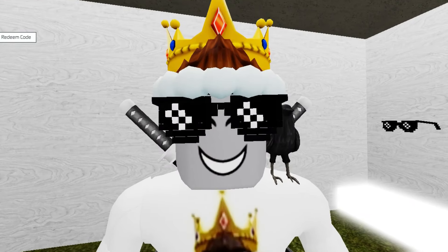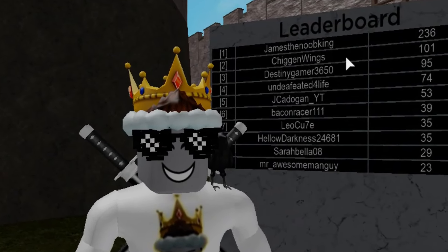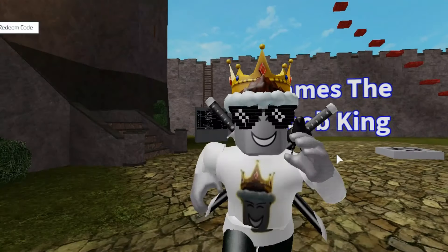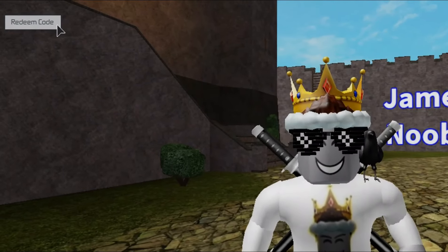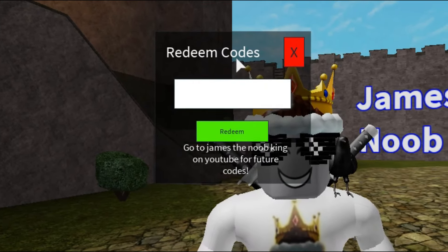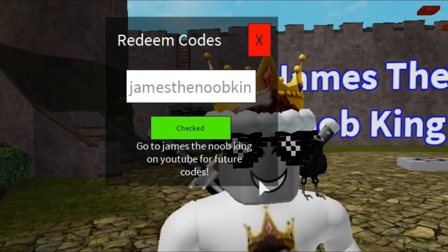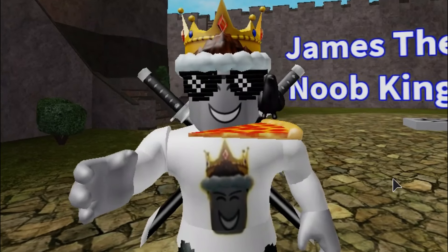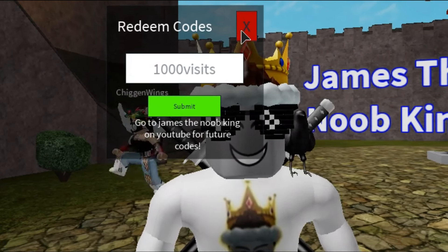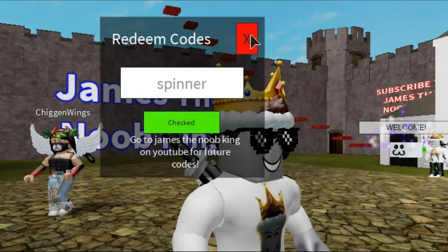And this room has some really cool shades. My castle also has a leaderboard. Shout out to all the people on my leaderboard, and thank you guys for visiting my castle. The next three codes I'm going to show you guys are for the redeem code area. Click the redeem code area and this pops up. If you type in JamestheNoobKing without any spaces, you get a slice of pizza. If you type in 1,000 visits, you can get soda. And if you type in spinner, you get a fidget spinner.